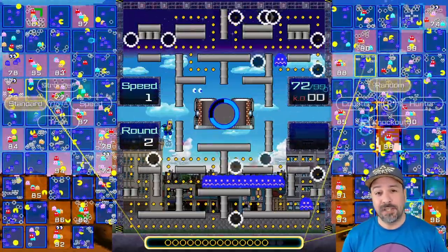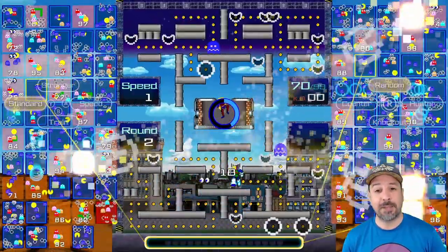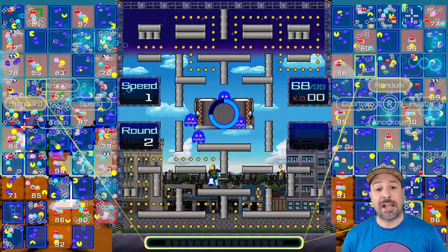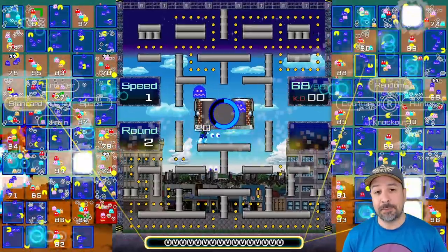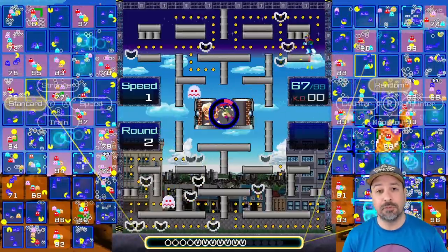At the beginning, those enemy images will slow you down if Pac-Man hits them. As the game progresses you will actually get red enemy Pac-Men which act like extra ghosts on the screen and are actually able to kill you.